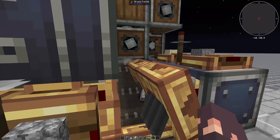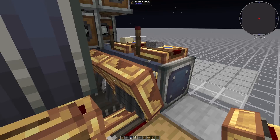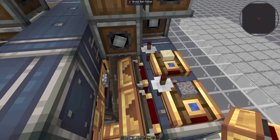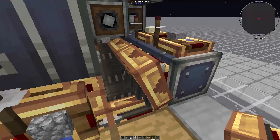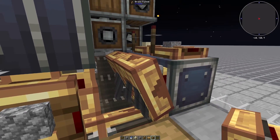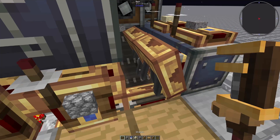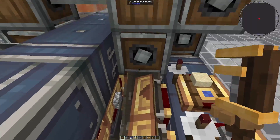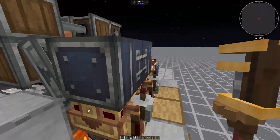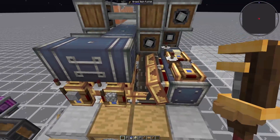For some reason, brass funnels are weird and can't split stuff up properly. So if you are doing this setup, make sure you place this brass funnel first and then this one second. If you're using a schematic and this gets placed in for you, delete this close brass funnel and then replace it, because we want this one to be the primary one — the crushing wheels back here are going to slow it down and create a pretty even split between gravel and sand.